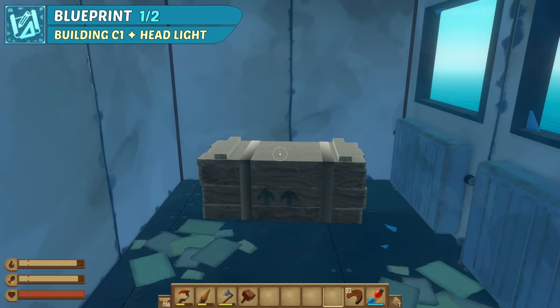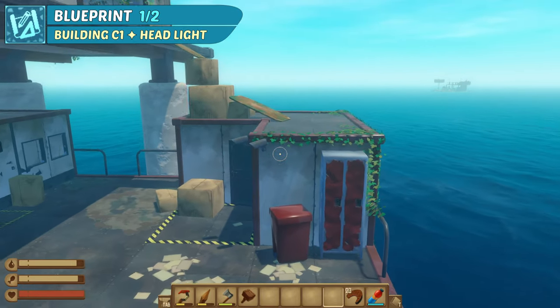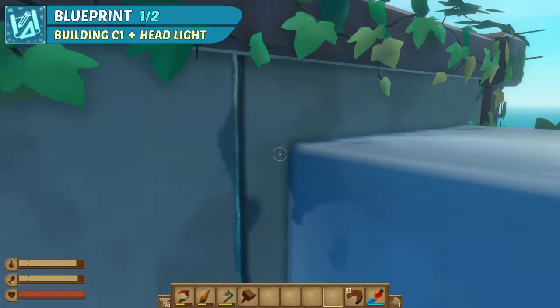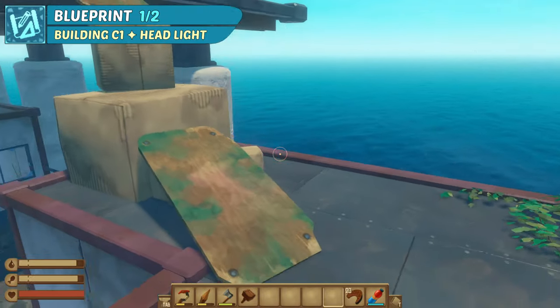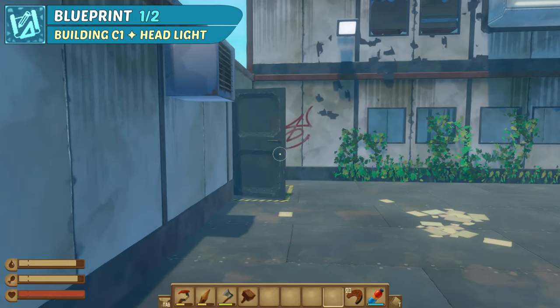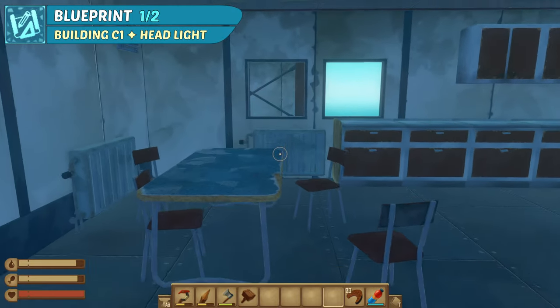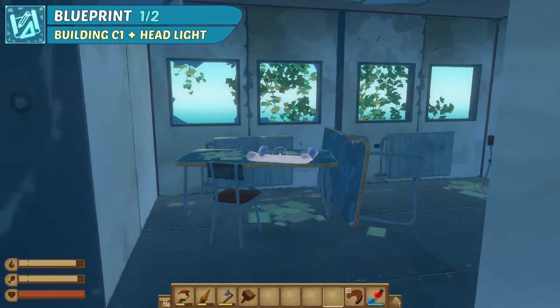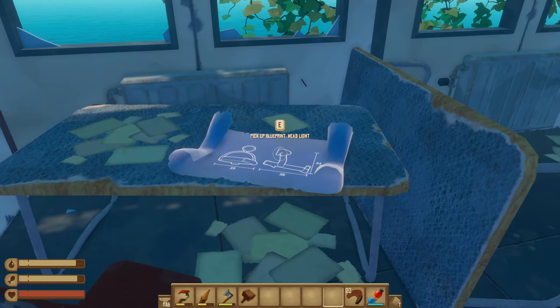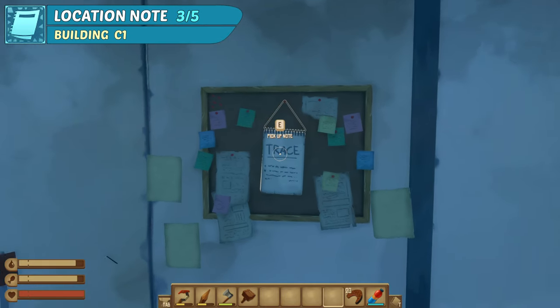Now to the first blueprint and another note. Jump back down and climb up on the top of building B2 on the opposite side. Once up, take the first door to the left, which leads you into C1. Turn left inside and you'll notice a blueprint on a table for the headlight. For the note, turn right and you'll see it hanging on the notice board.